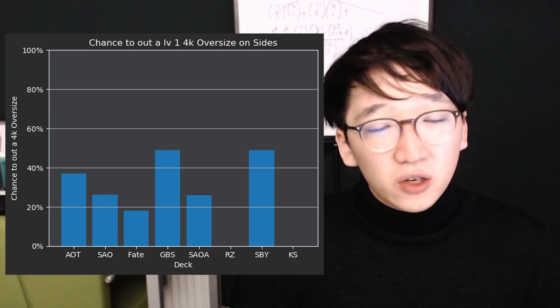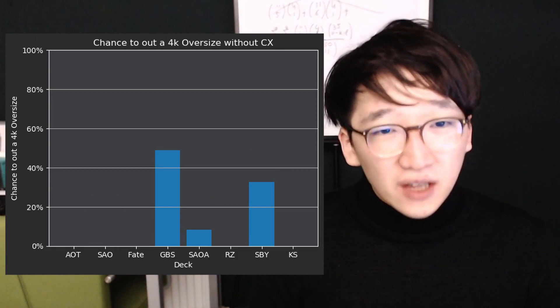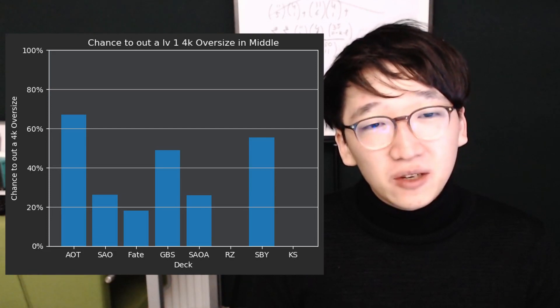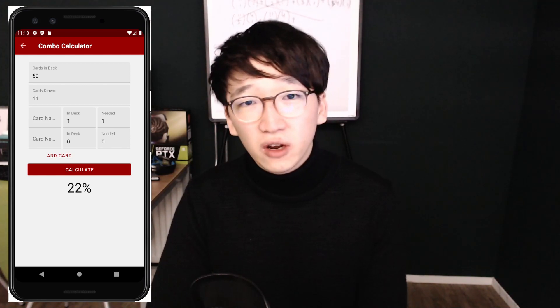It seems like against most matchups, a level 1 oversize on sides will at least force your opponent to trade a climax for it, and even then it would be pretty unlikely for them to get rid of it. It performs a lot worse in the middle though, against AOT and Bunny Girl. So overall, I think 4k oversizes are always a little bit risky, because if your opponent runs even just one copy of a 4k oversize as an out to your 4k oversize, they'll already have a 20% chance to kill it.